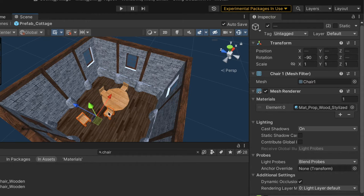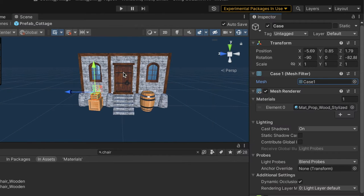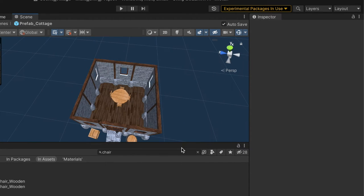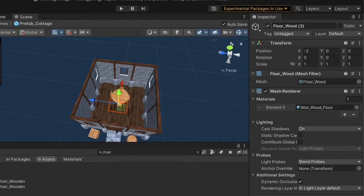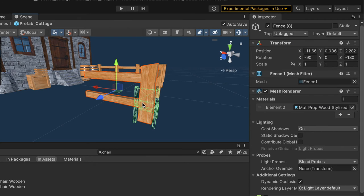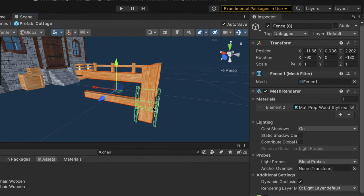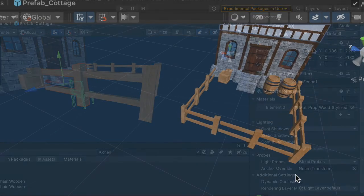And see their furniture on the upstairs as well as the downstairs. I want to see how I can make that work in a bit of a layout and maybe add some of the outdoor prefabs I made as well — like the barrels, the crates, and the cases. I'll probably make a few more models as well if it looks a little empty inside the homes.